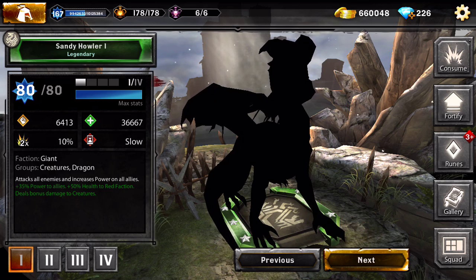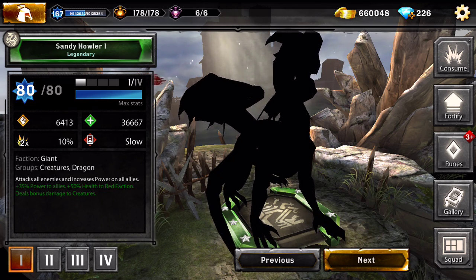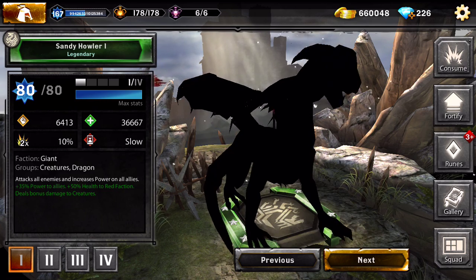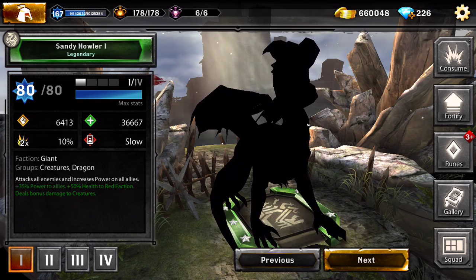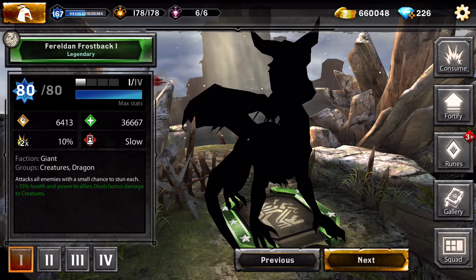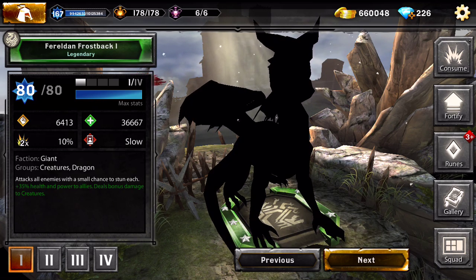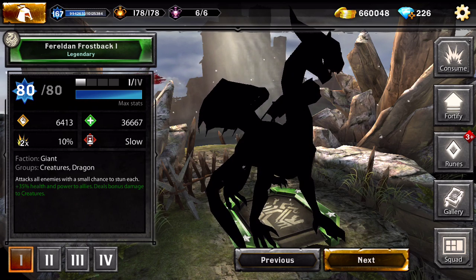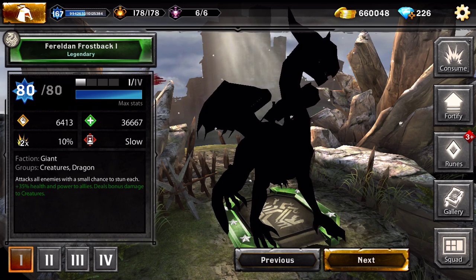Sandy Howler attacks all enemies and increases power on all allies, gives 35% power to allies and 50% health to red faction, so she's perfect paired with red faction. The Ferelden Frostback gives 35% health and power to allies and deals bonus damage to creatures, so she's good against creatures - you could put her on an anti-creature team.